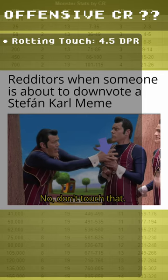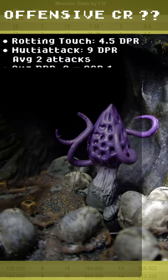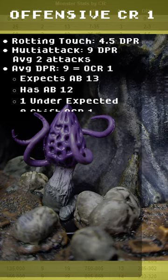The Offensive CR comes from Rotting Touch at 4 DPR. With multi-attack, that's 9 DPR. The average DPR is 9. This is an OCR 1, expecting attack bonus 13. They have attack bonus 12 — that's 1 under the expected — with no shift, so OCR remains 1.